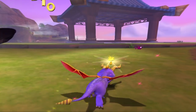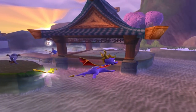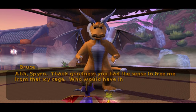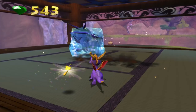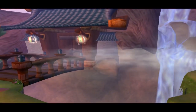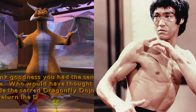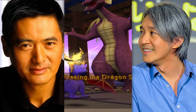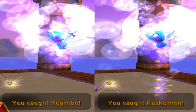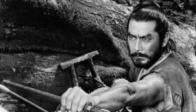The first realm Spyro will visit is Dragonfly Dojo, and the mode of transportation is a flying rock. The environment is Japanese-inspired architecture, with dojos, zen gardens, and pagodas dotted about the realm. It's home to the Dragon Masters, who teach young dragonflies how to be perfect guardians to their dragon companions. The realm has recently come under attack by Riptox, who have frozen all the Dragon Masters, so Spyro will need to use his flame breath to free them. The Dragon Masters are all named after famous actors and martial artists — Bruce Lee, Jackie Chan, Jet Li, Toshiro Mifune — and a few dragonfly names also relate to the film industry, with Yojimbo and Rashomon named after the famous Japanese films by director Akira Kurosawa.